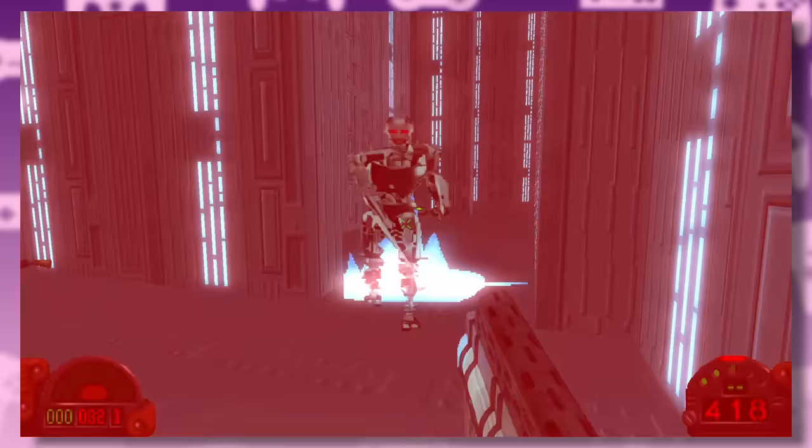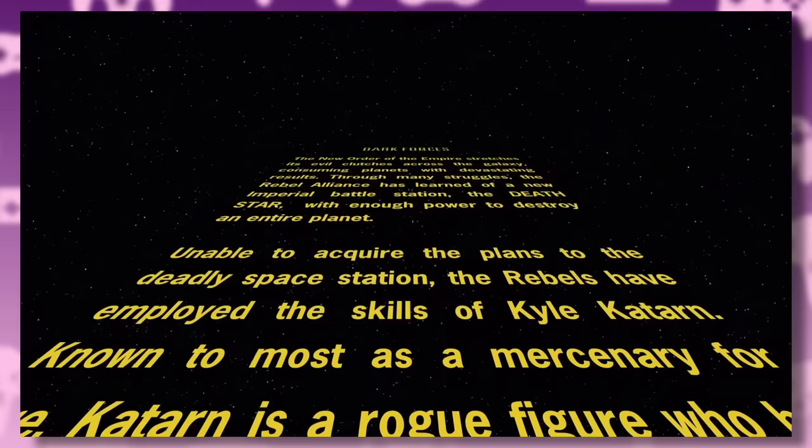The game begins shortly before the events of A New Hope, with Kyle Katarn — Imperial Defector and Mercenary for Hire — on a mission to steal the Death Star plans for the Rebel Alliance.